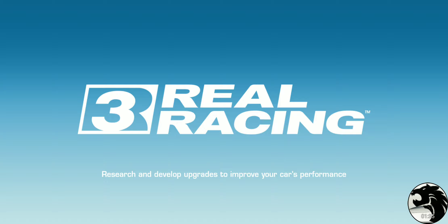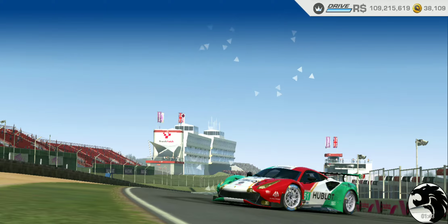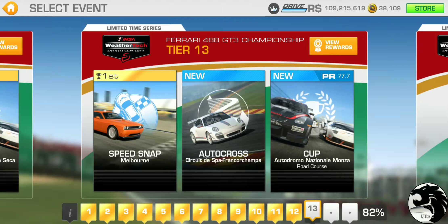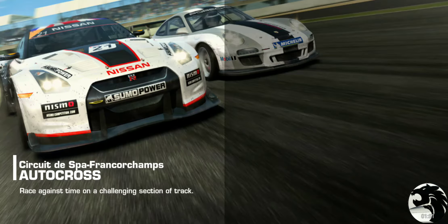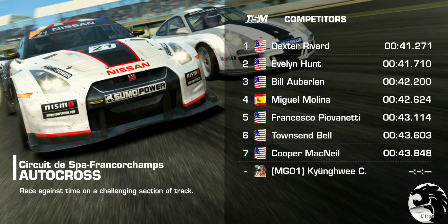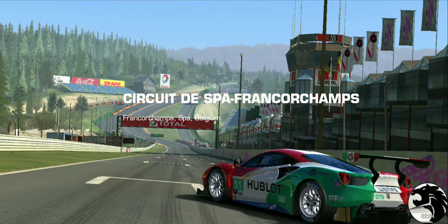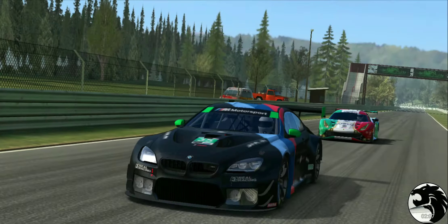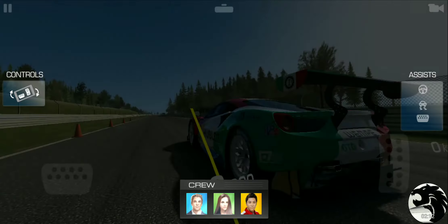Up next, we got an autocross. Let's see if the target time on the autocross seems as slow. It's gonna be at the spot, so I don't know — 30 plus seconds here. What do we got? 41 seconds. That is a long time with this car. So yeah, the bots are definitely, I would say, sufficiently slowed down.